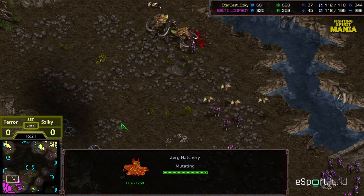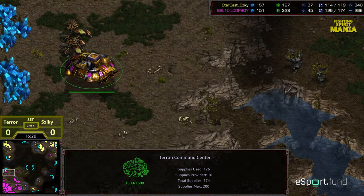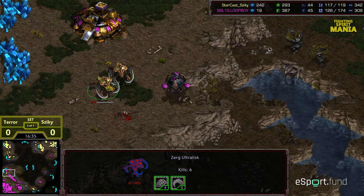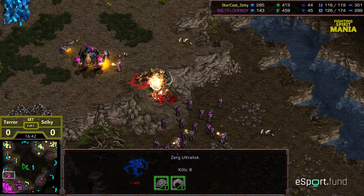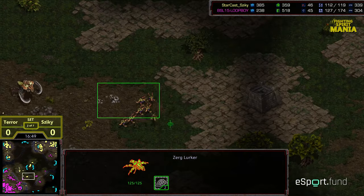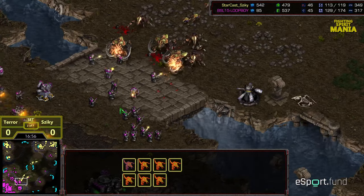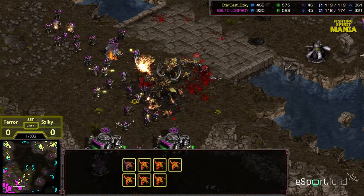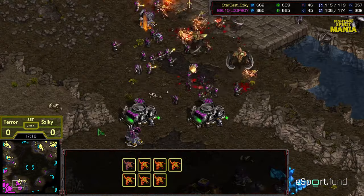Behind this, Ziki going ahead and grabbing his fourth. Ultralisks just trying to prevent that 9 o'clock base from landing. Single Marine sacrificing his life. Just go ahead and move in, sacrifice some units. You see the Swarm starting to move up — Lurkers along with Zerglings and Ultralisks, a formidable potential attack force. Terror is going to be split between two fronts — needs to defend that 9 o'clock and his main now. Lurkers planting, Ultralisks boxing out the Marines from being able to land on top of the Lurkers. Reinforcements coming back from the main, but those medics going to get completely cleaned up.